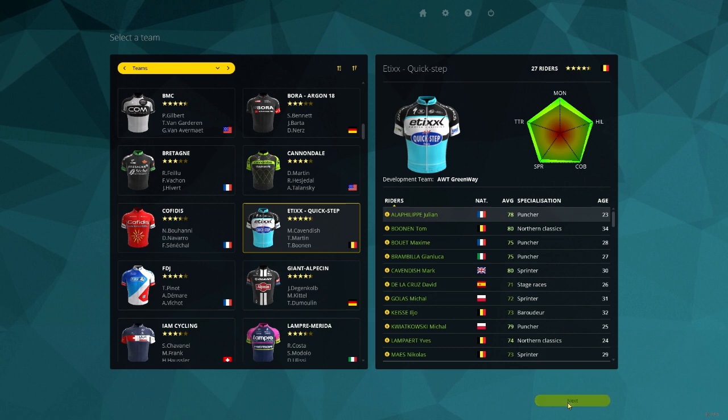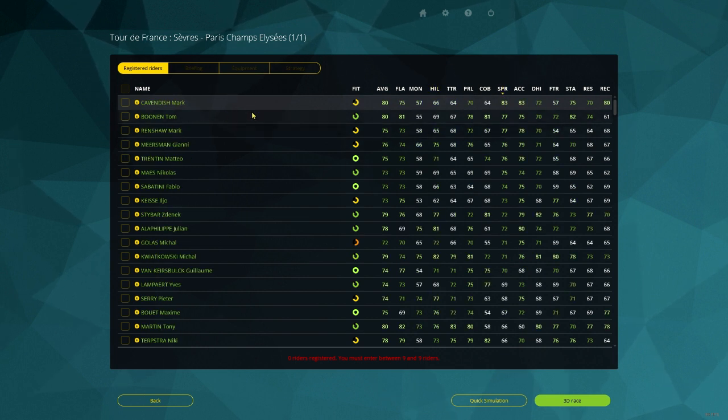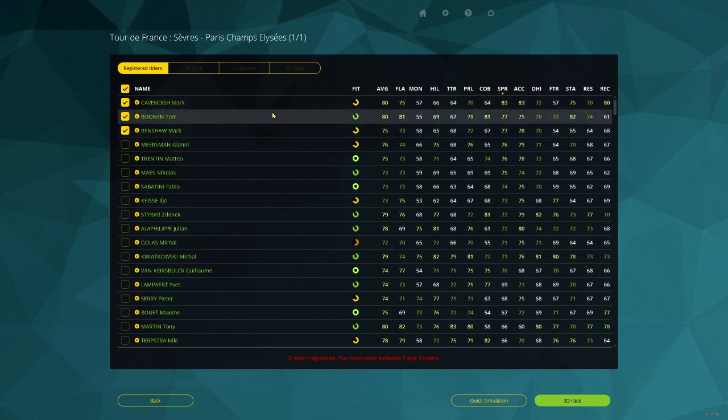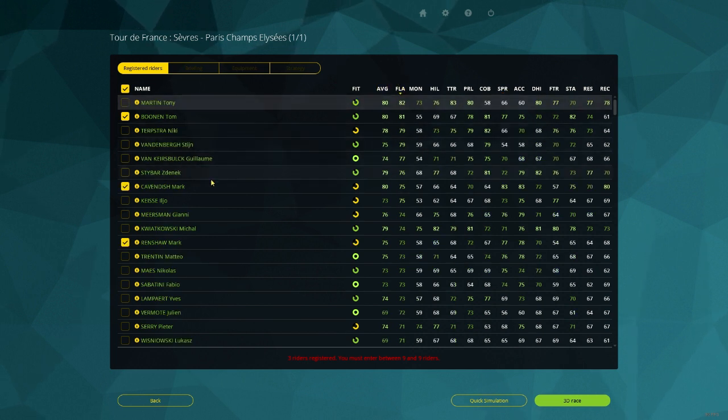What kind of riders do you need to take? What I personally like is taking three sprinters — that's gonna be Renshaw, Tom Bonen, and Mark Cavendish. These three are the best sprinters, so that's very important. Then what I'm looking for is the five best flat riders, so I'm just taking the top flat guys.